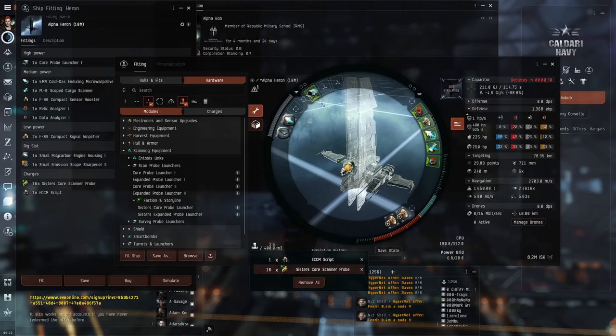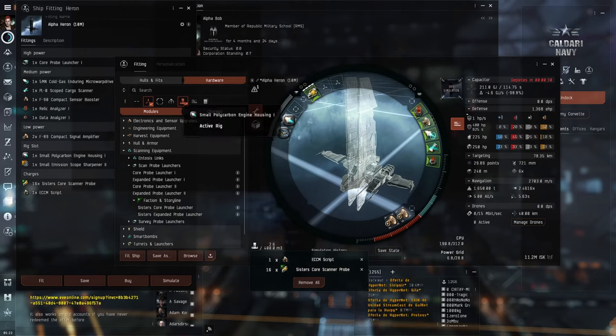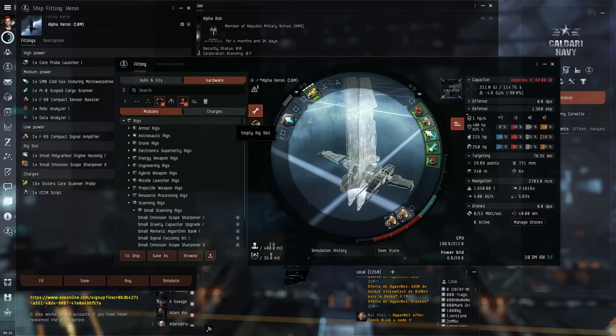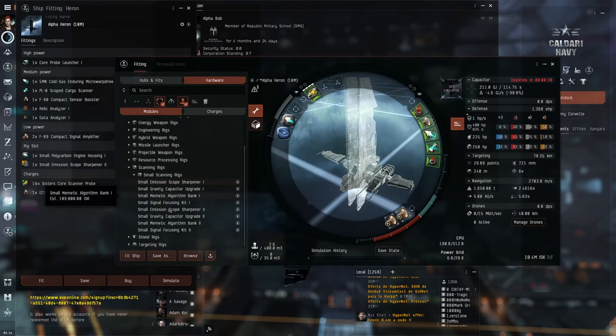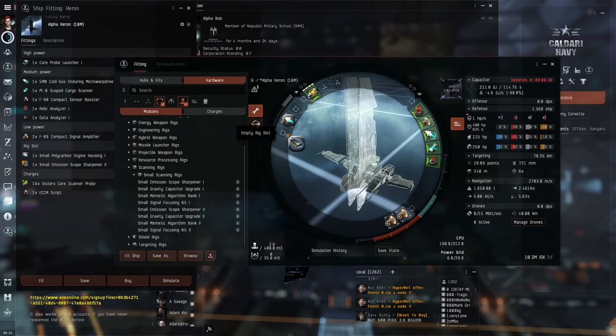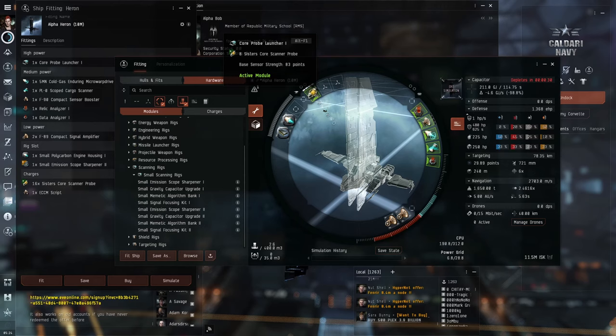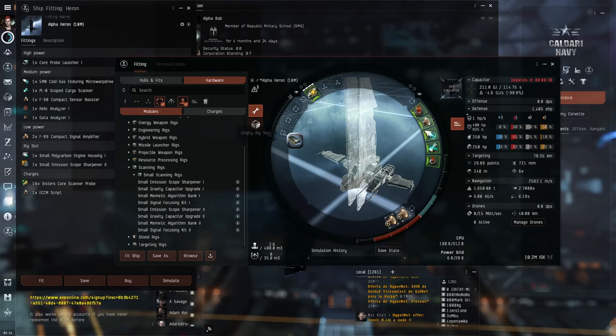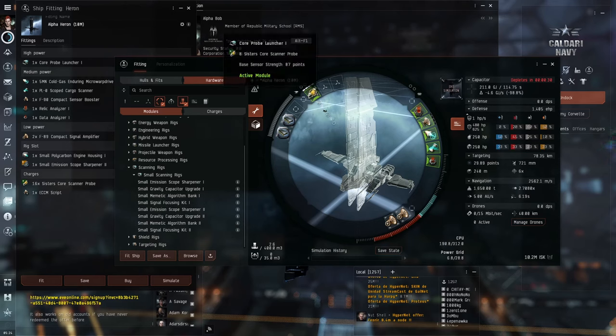A bigger gain of points can come from replacing some of the rigs, but you lose some other benefits. You can replace the small emission scope sharpener, which will take away a bonus to your virus coherence and make hacking a little bit harder. Replacing this with the small gravity capacitor upgrade 2 will give you an extra 11 points. And if you replace both rigs with the smaller version, you can get a 15 point boost to your probe strength. But I would suggest sticking with the other two rigs.